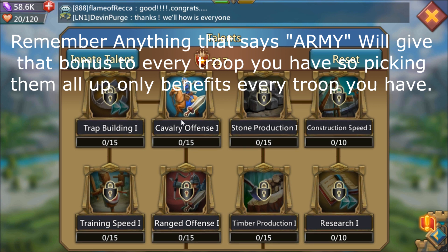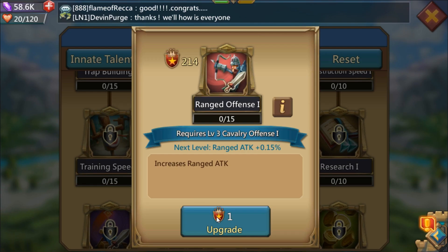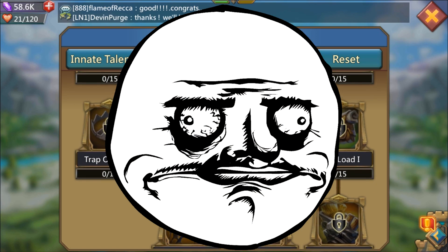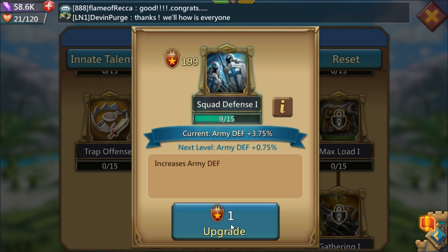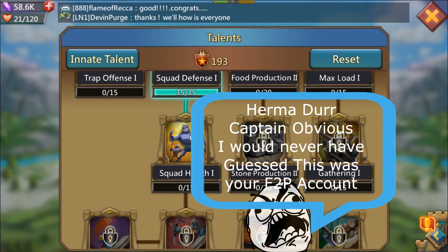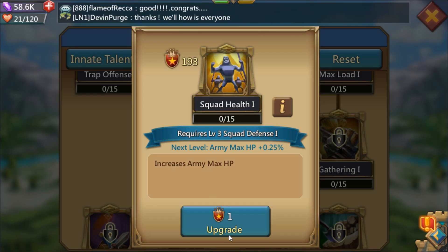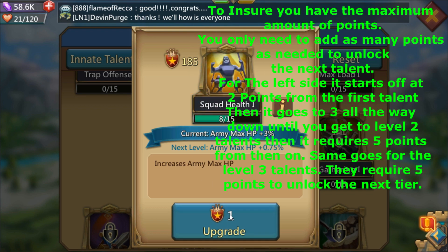I don't even pick up the training speeds unless I have extra points left over. Keep going down — it says 'army' right there on the defense, so we're going to pick that talent up and max it out. I'm on my free-to-play account, so the talent points I have aren't going to be nearly as much as on my level 60 account. Let's go ahead and max out the squad health because it says 'army max HP.'